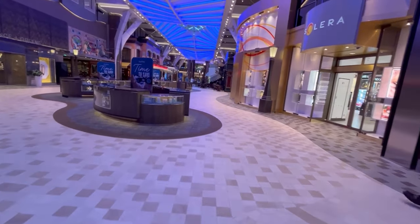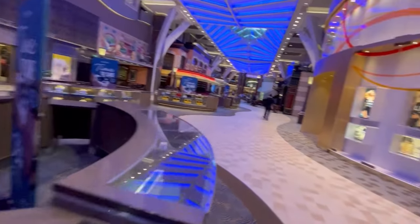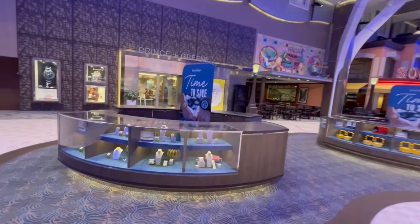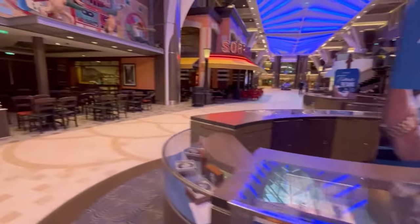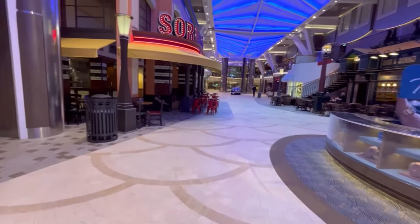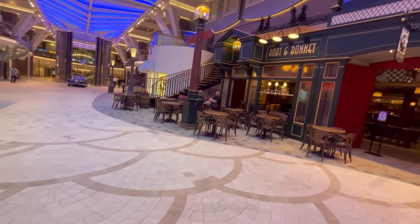Up above is Central Park on deck eight. There are kiosks in the center always selling things. On newer ships they call the venue Spotlight Karaoke; here it's the On Air Club. The shops include colognes, perfumes, and clothing. There's also Port Merchants with liquors.